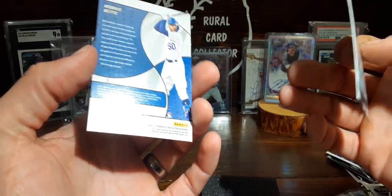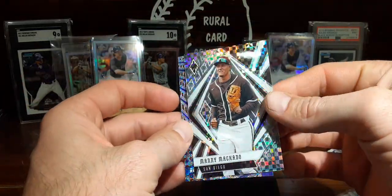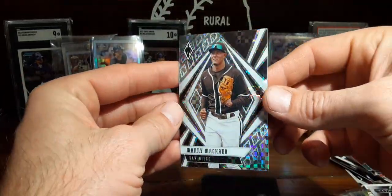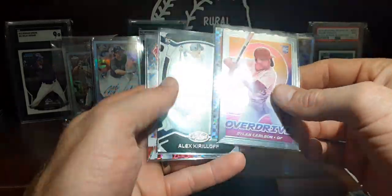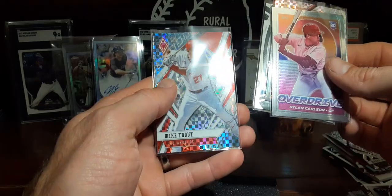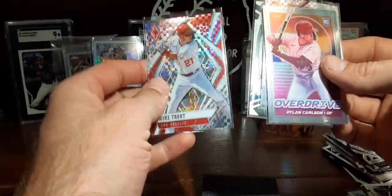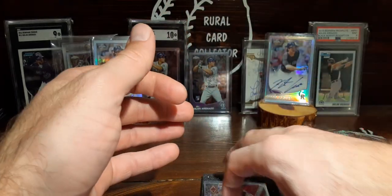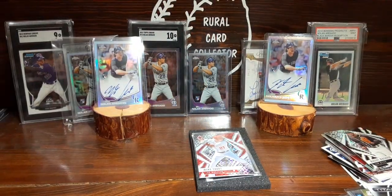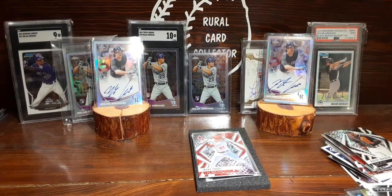Our last one there is Mookie Betts — not a bad looking Revolution card there of Mookie. I like that Phoenix card, that's probably my favorite one within the set here. Here's just a couple as a recap: Dylan Carlson, super sharp. Bobby Dahlbeck, kind of has that checkerboard. Kirilov. And a really nice Mike Trout, kind of has that checkerboard again. So that's Chronicles — I'm a big fan of it. I know it's unlicensed, but I just like the look. Good card stock, good cards. Kind of a fun rip. Thank you guys for watching, everybody have a good weekend.